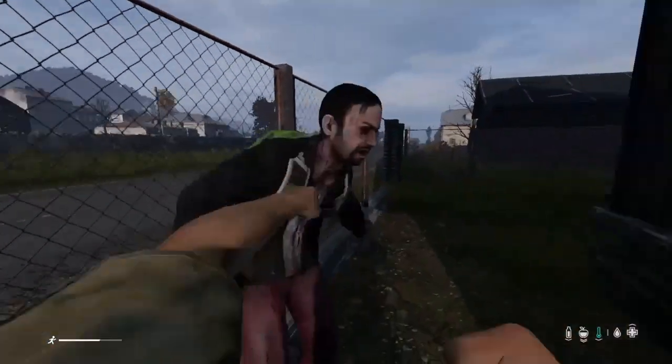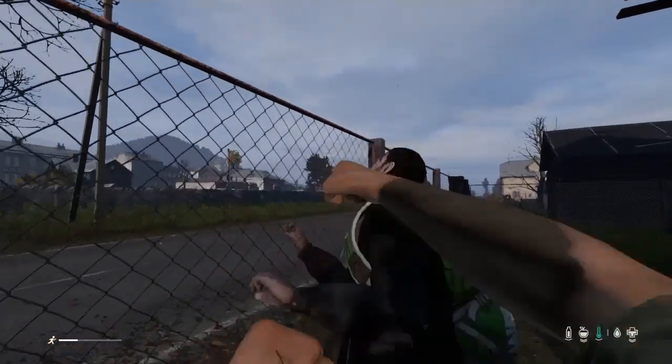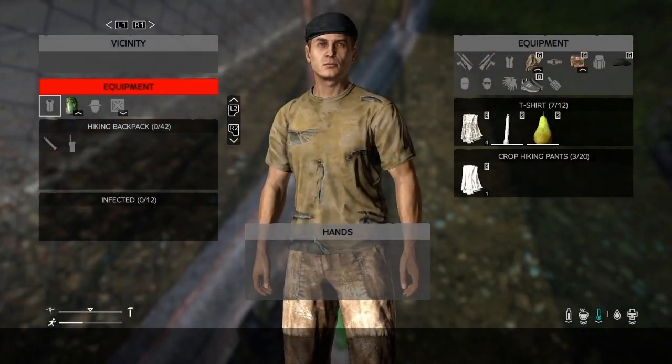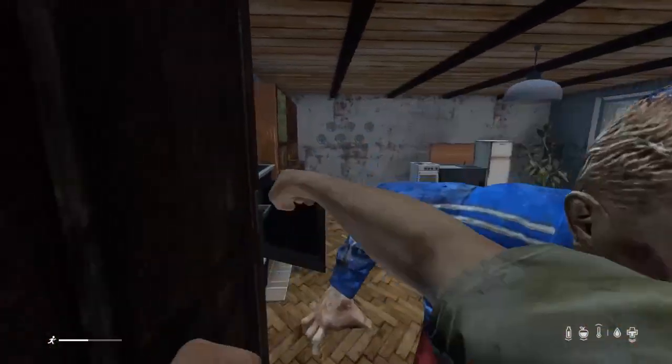Lucky for me this zombie actually has a backpack on — that'll give me a little bit of storage even if he doesn't have any food on him. Killing them is still worth it. There's a knife on the floor.